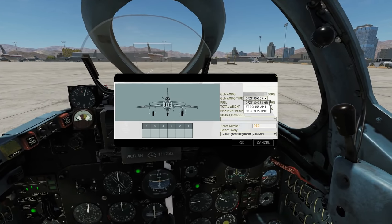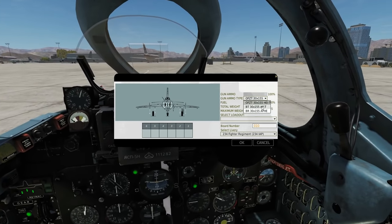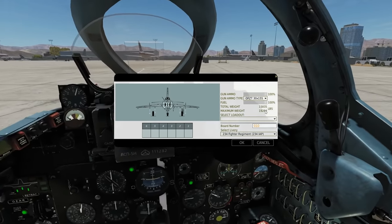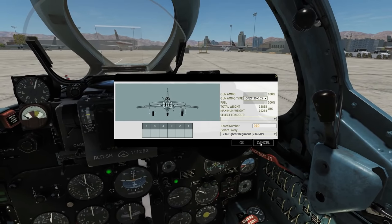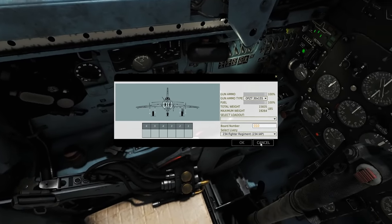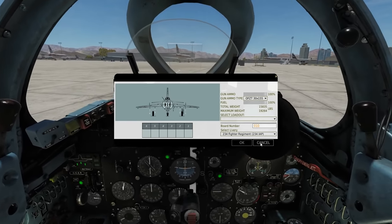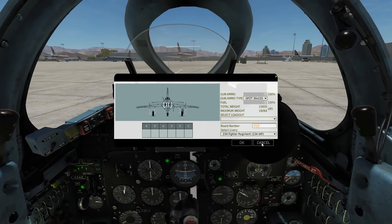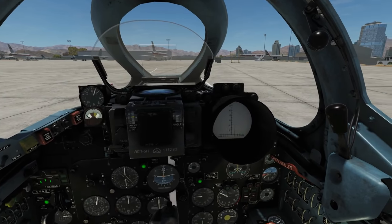The ammo options are high explosive with tracer, armor piercing with tracer, or armor piercing high explosive mix. The 30mm rounds are 30 by 155 millimeters. According to the manual the standard load is up to 73 rounds per cannon, which gives you 146 total. It supposedly can load up to 90 rounds per cannon, but sadly we can't do that.